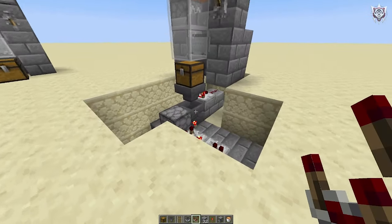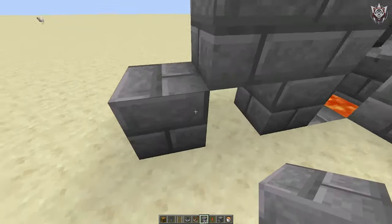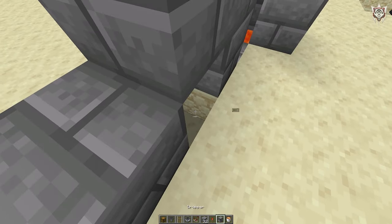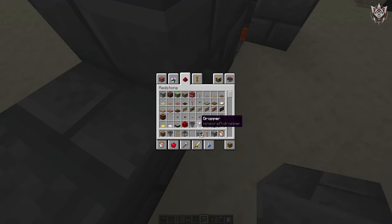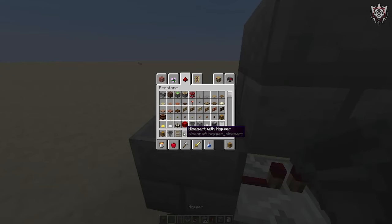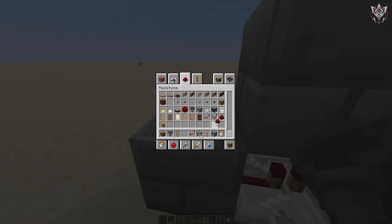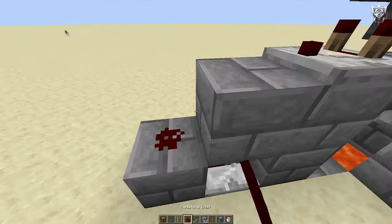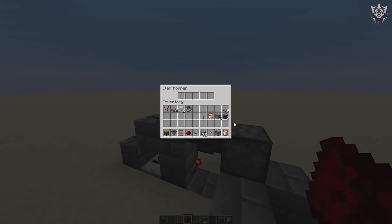I keep referencing this because I keep forgetting how to build these things - I just don't build item sorters that often. I should probably get back into doing some more redstone stuff. Okay, I need redstone - thought I grabbed it, I guess not. That is the item sorter done and dusted right there.